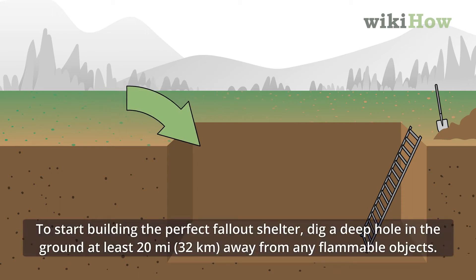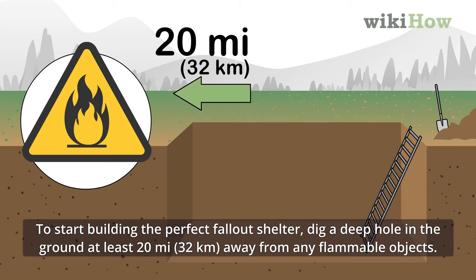To start building the perfect fallout shelter, dig a deep hole in the ground at least 20 miles (32 kilometers) away from any flammable objects.